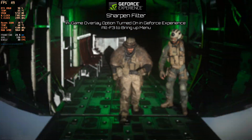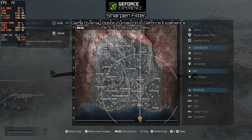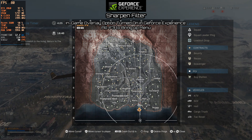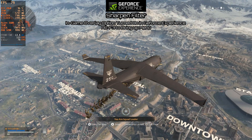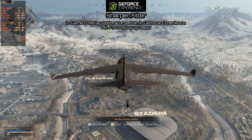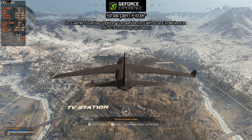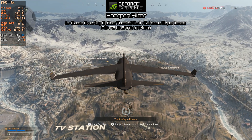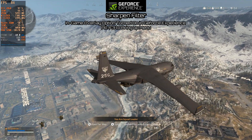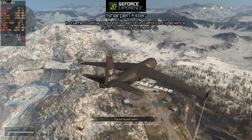Maybe you built your RTX 2060 build on a 1080p monitor and you've since upgraded to 1440p, so you're taking that hit because of the rendering resolution. You'll be able to knock back down to 1080p, use the sharpening filter, and maintain most of the look of your resolution. This isn't a new trick — it's been out since about the end of last summer when NVIDIA put out an updated version of their sharpening filter in GeForce Experience. I want to put a video out showing its use here in Call of Duty Modern Warfare.